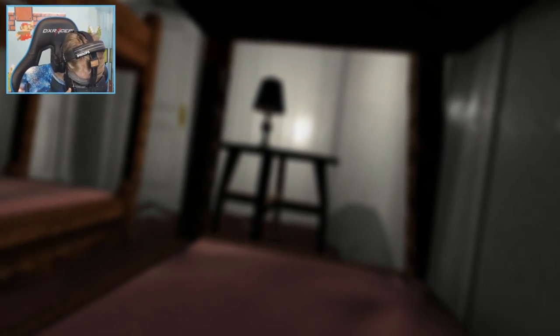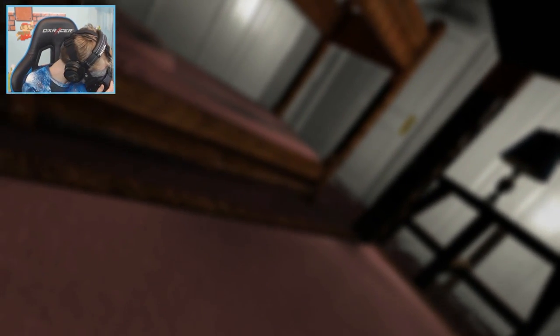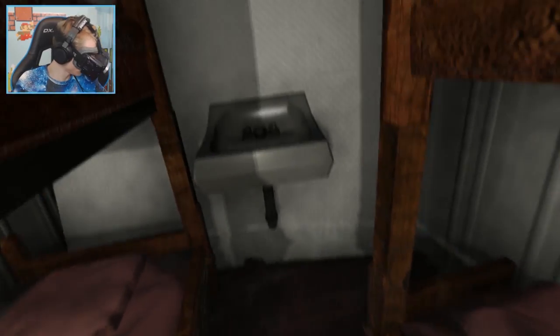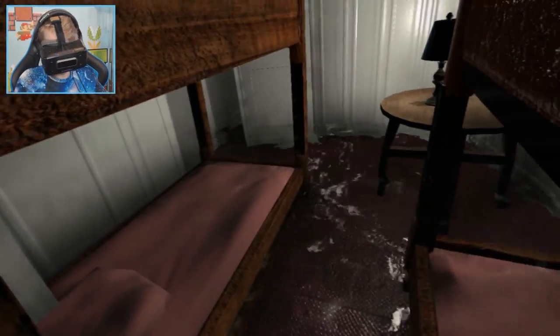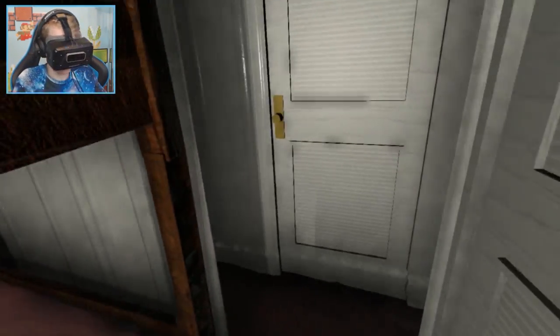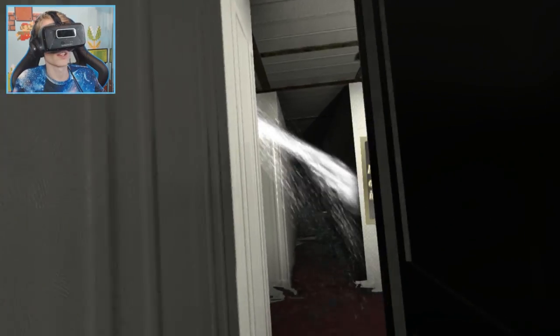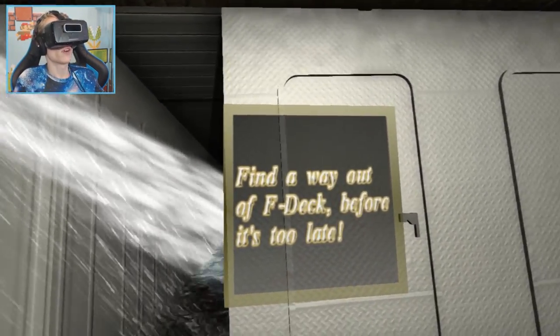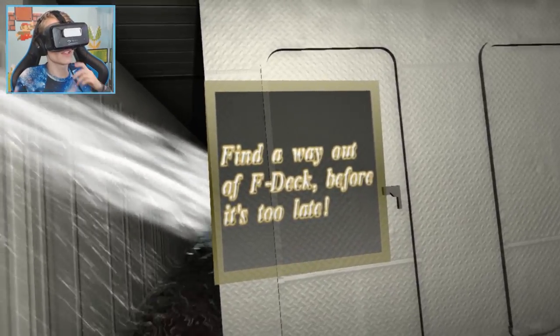Where are we now? We're on a bed — that's a weird position. In real life I'm looking down, but in the game I'm laying on a bed. Let's get out of here. Do I have any stuff to take with me? A suitcase? No, nothing. But it's not important I guess. Oh yeah, this is not good.